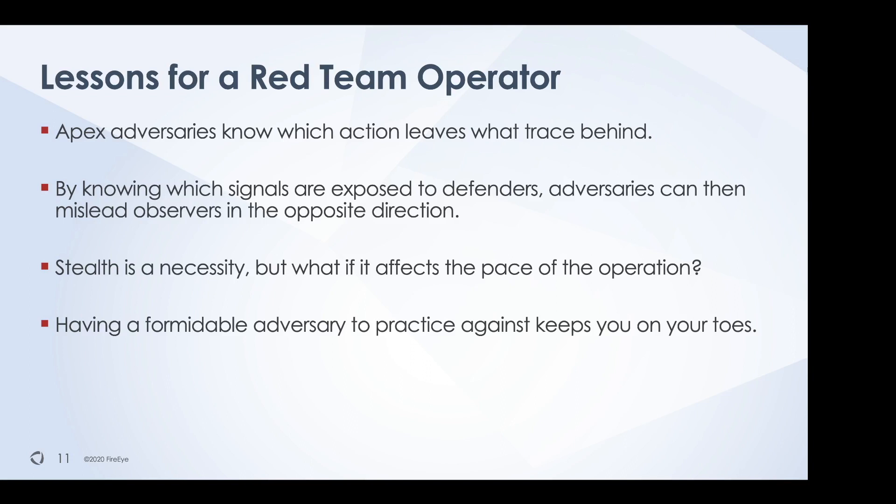As red teamers trying to simulate an apex adversary, the lessons here are that every apex adversary knows which action leaves what trace behind. By knowing which signals are exposed to defenders, adversaries can mislead observers in the opposite direction — if you know your enemy is monitoring heat signatures, throw them off by planting fake ones. The other lesson is the stealth-versus-pace dilemma: do you give up stealth and expose yourself, or remain stealthy but not move toward your objectives? Having a formidable adversary to practice against keeps you on your toes, and knowing every signal you leave behind helps you improve the blue team.